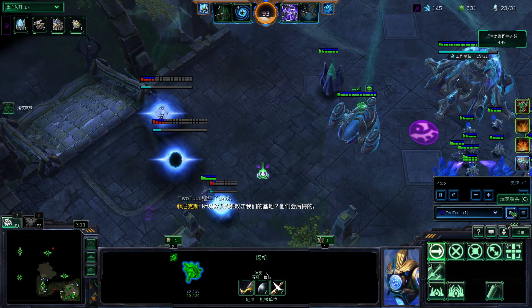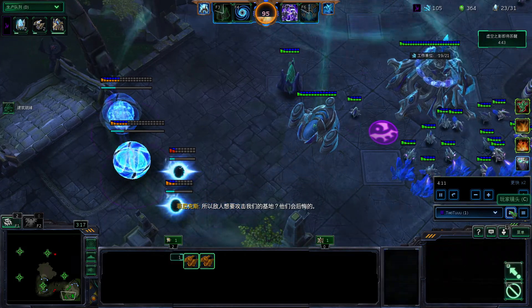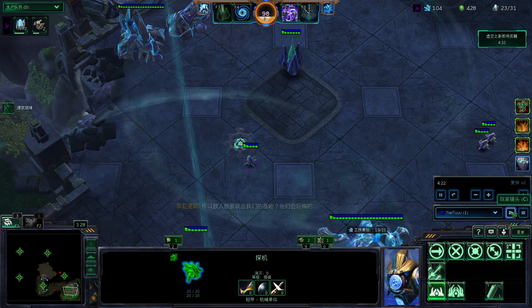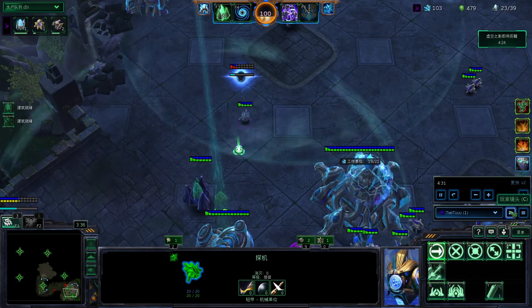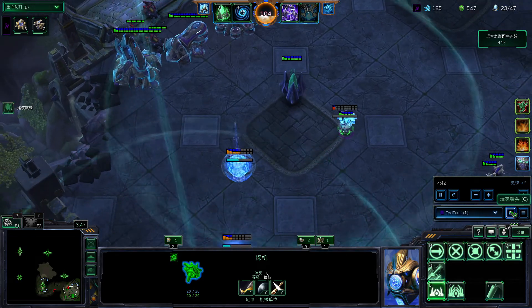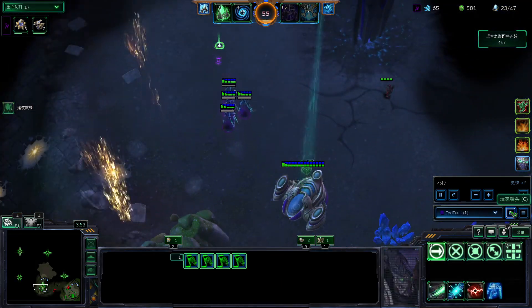Since there's a hole down here, we're going to wall off. The probe was moving back and forth to check. We need the supply anyway, so pylons down there are fine. Most of the enemies will be coming from the top. We're going to get three photon cannons because overseers will fly into our base.